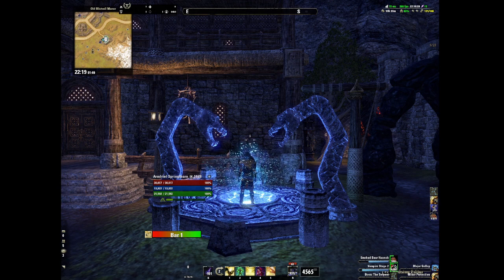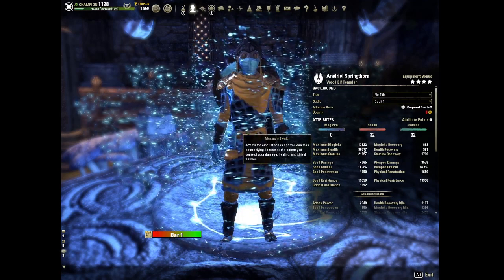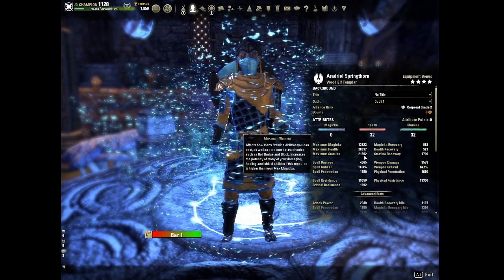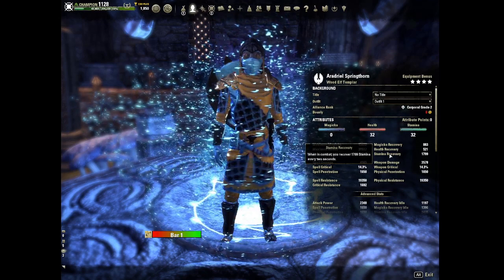Hello and welcome to my build video for the Stamina Templar. First things first, we're going to cover the race. I'm playing as a Wood Elf. We've got 30k health, 21k max Stam, and almost 18k Stam Recovery, which goes up to about 22k with a potion.